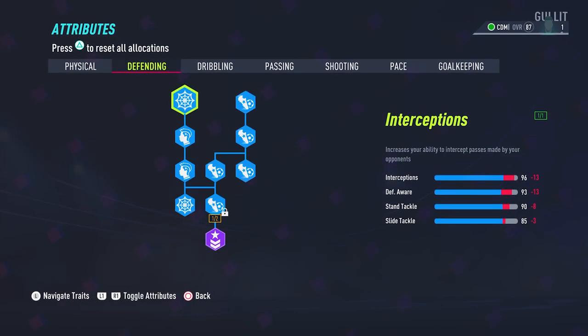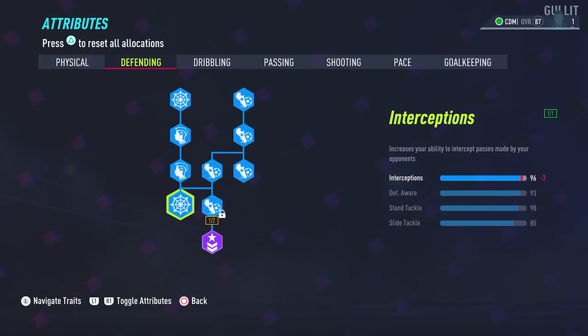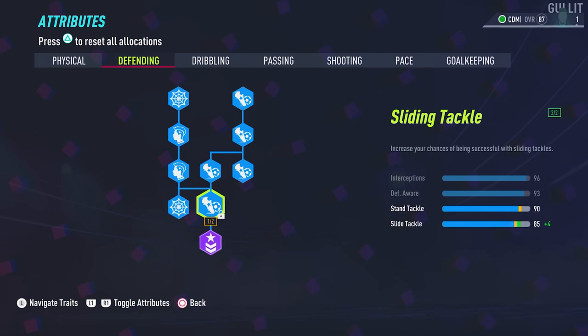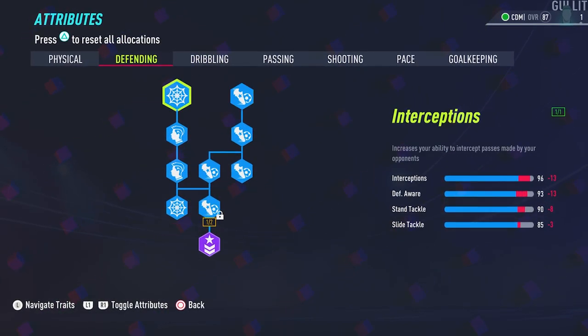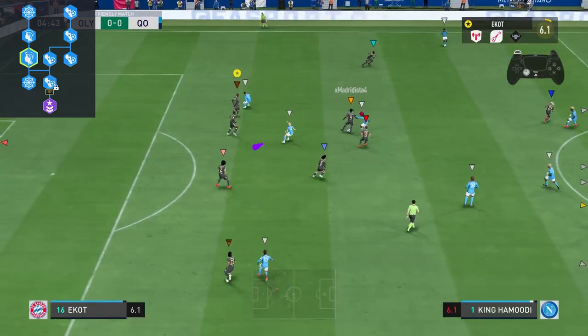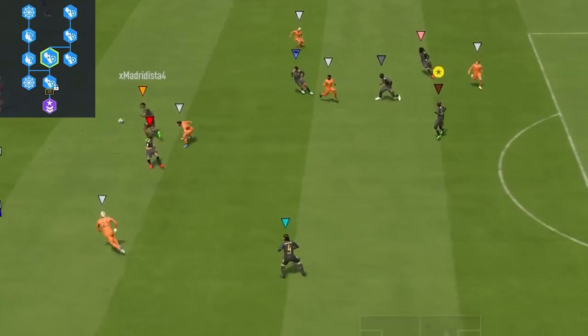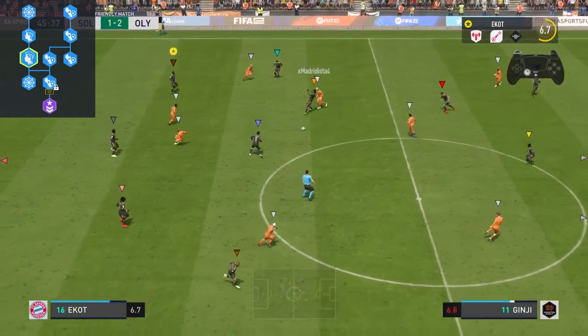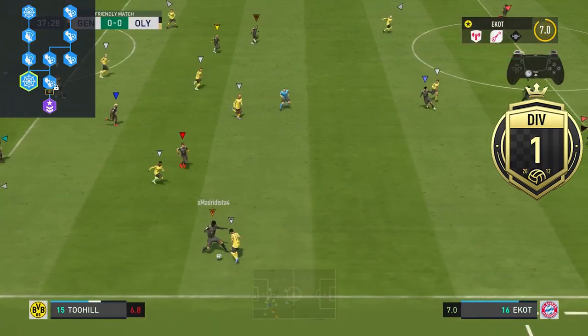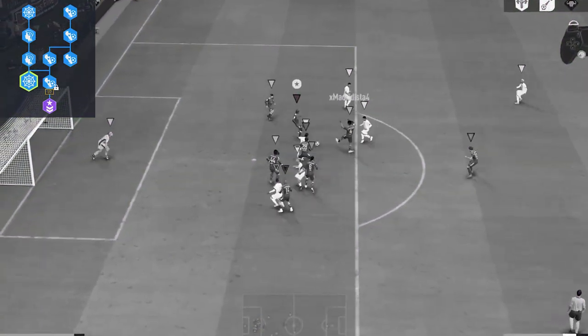As for defense, you'll need to fill it all up. Things like defensive awareness, interceptions, tackles — these are all crucial for a DM. And in part, the reason why Madrid is so good at winning tackles is because he's maxed his defense out. The only thing that you don't need is to double down on sliding tackles. Save those skill points and put them towards the guardian archetype because they'll boost a lot of your important defensive stats. So when you're defending in comps, high divisions, or even div 10, you're going to be safeguarded knowing that your pro is defensively strong.